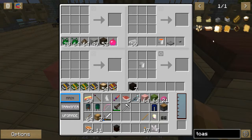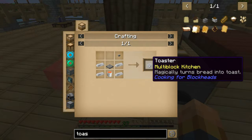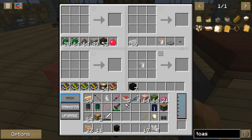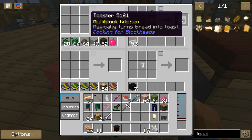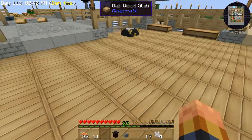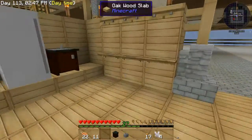I want a toaster. Button, iron, lava, and a trapdoor — there we go, that was it! It magically turns bread into toast — awesome!